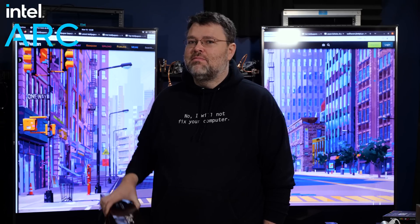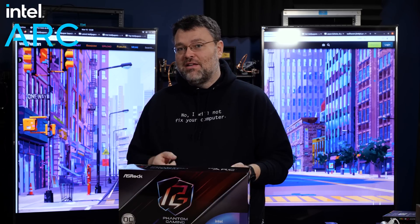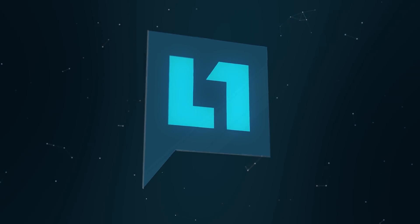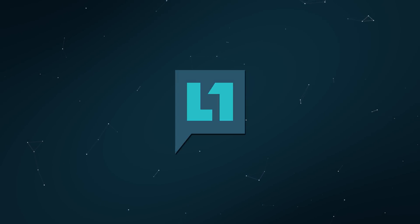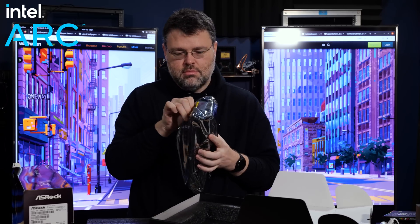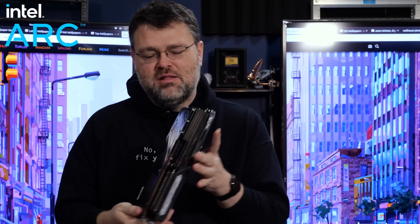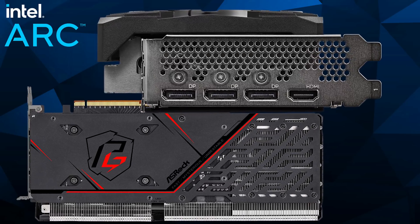Player three is entering the game. ASRock is building Intel Arc cards, and I've got the A770 to take a look at. This card looks familiar. It's a card with eight gigabytes of GDDR6, three DisplayPort outputs, and one HDMI output.